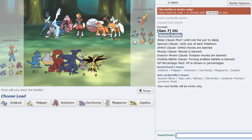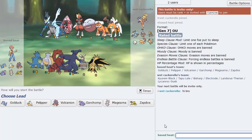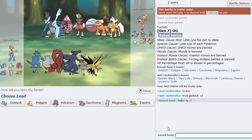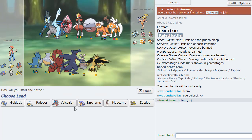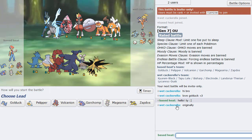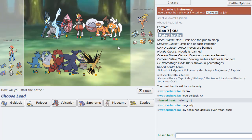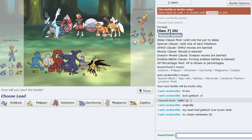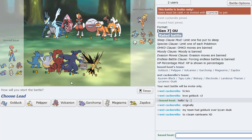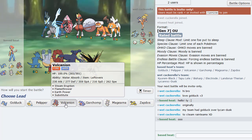It seems we're up against an Electrode squad. Nice Electrode. I like this attitude from him — he mentioned his team originally had Golduck over Lycanroc to counter rain teams. I can see that — that's pretty cool. I think I'll just lead Volcanion here. I thought he'd be a screensetter — Light Screen, Reflect, Taunt, and Explosion — but he's actually running Discharge. Interesting.